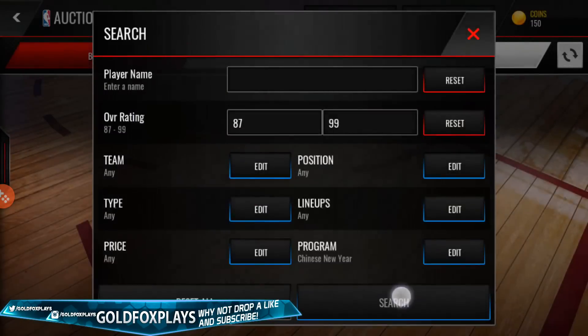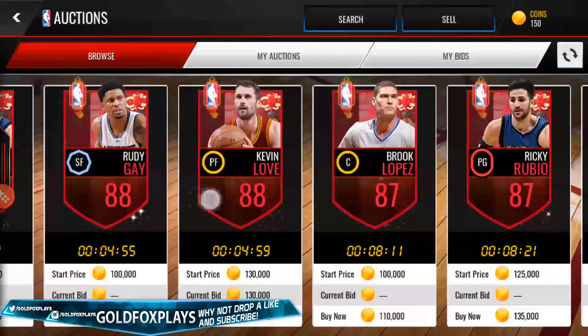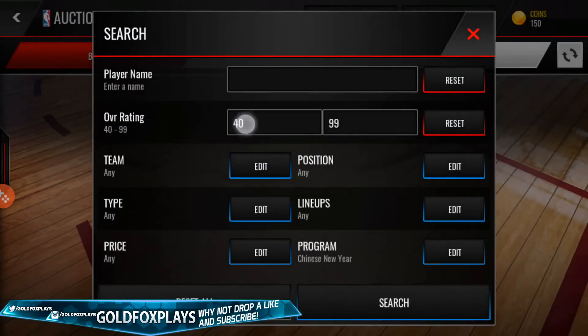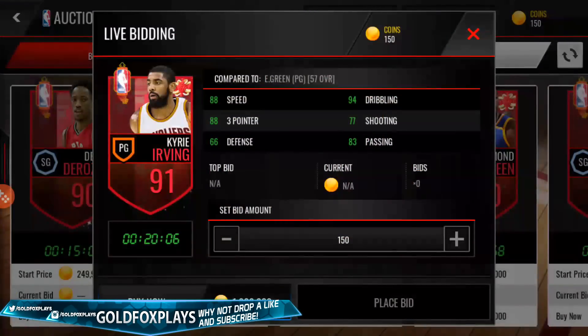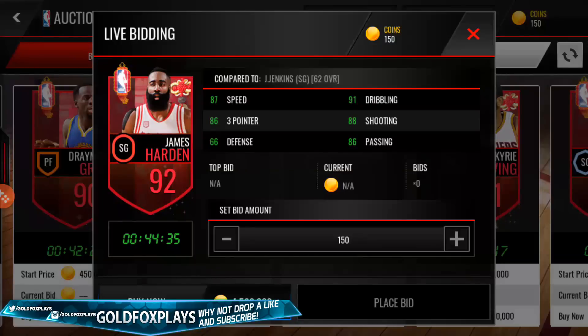Let's look at 87 overall and up — Ricky Rubio and Brook Lopez are the only 87s, Rudy Gay is an 88, Joel Embiid is an 89, and Kevin Love is also an 88. Then at 90 overall is where the juicy stuff starts. You have 90 DeMar DeRozan — you can pause to check his stats. 91 Kyrie Irving, 90 Draymond Green, and the last card, the beast, is 92 James Harden, who has absolutely insane stats.